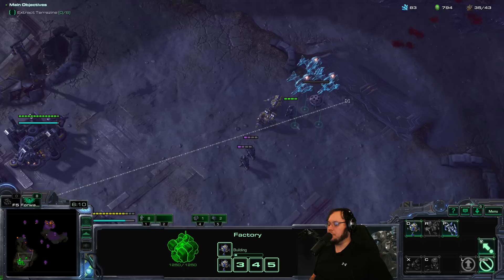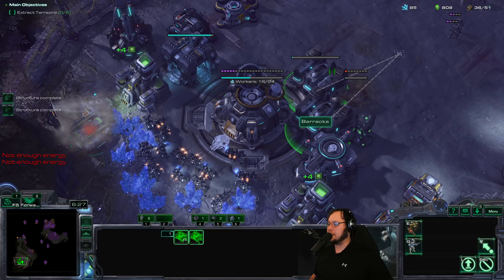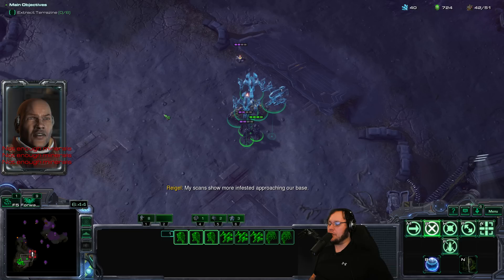We're going to get some Widow Mines as well — probably four here, three here. Due to the way they work with this upgrade, they have 200 energy, no cooldown on the shot, but the shot takes energy — 25 energy per shot. The big waves of enemies that come very rarely should get annihilated on this mission, and then we won't really have to think about defense.